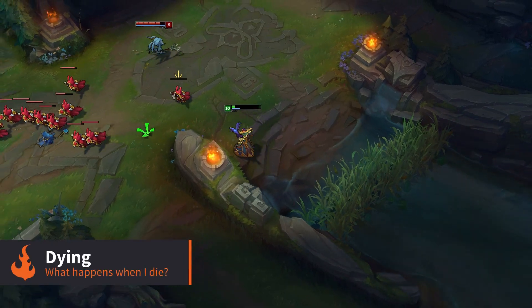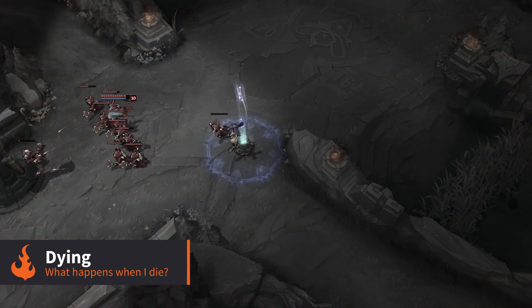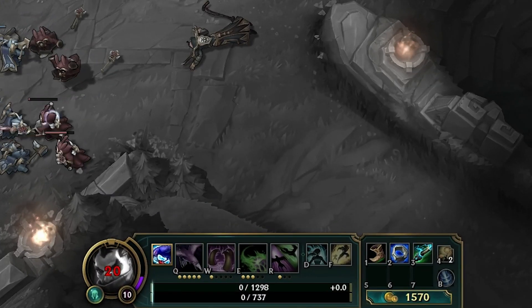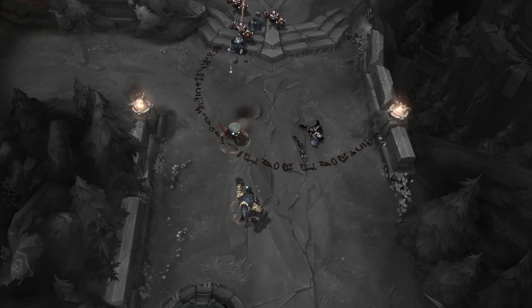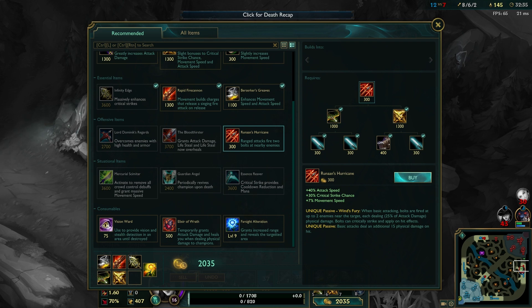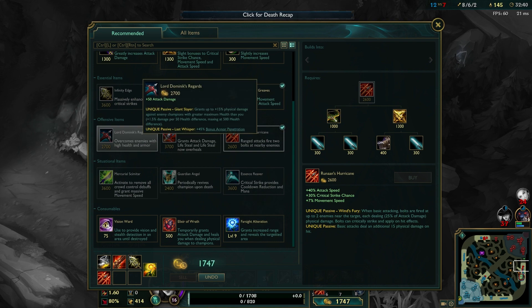However, even the best laid plans only last until first contact with the enemy, and sometimes things won't go as planned. If your champion dies, you will have to wait for your death timer to expire before you can respawn at the fountain. Dying early in the match only takes you out of the game for a few seconds, but later on it can result in a penalty of up to 30 seconds and more. You won't lose any items, gold, or experience upon dying, and you can still use the downtime wisely to buy items in the shop or plan out which items you want to buy next.